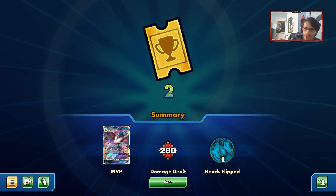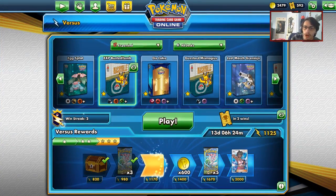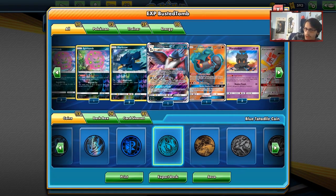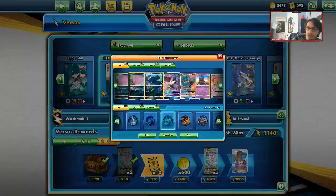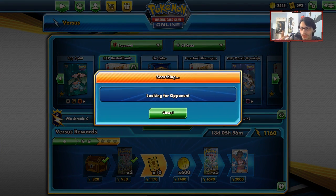Zoroark is definitely one of our best matchups. Spirit Tomb can one-shot Zoroark thanks to Hustle Belt, and HonchKrow locks them out. The opponent didn't have Garbodor so couldn't get out of the HonchKrow lock through Garbotoxin or Trashalanche. The Unfair GX and Marshadow Let Loose combo was devastating. That's why HonchKrow in expanded is so good.